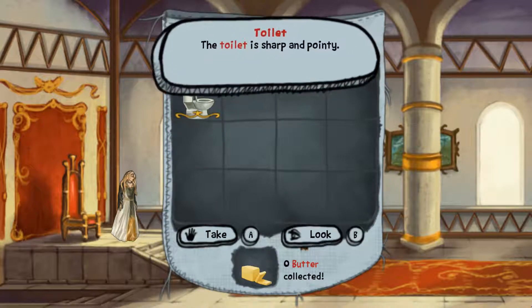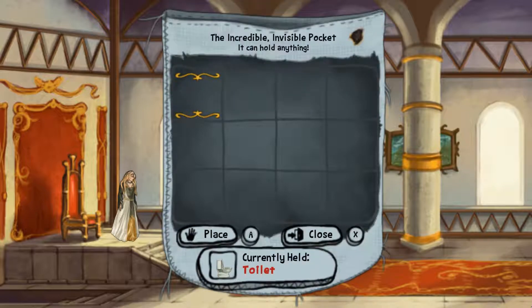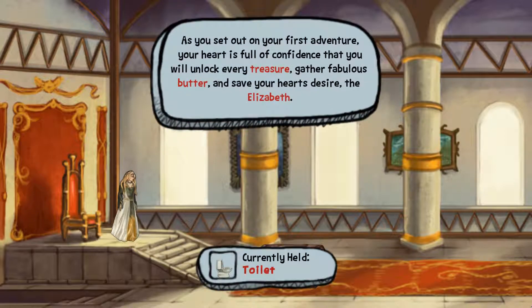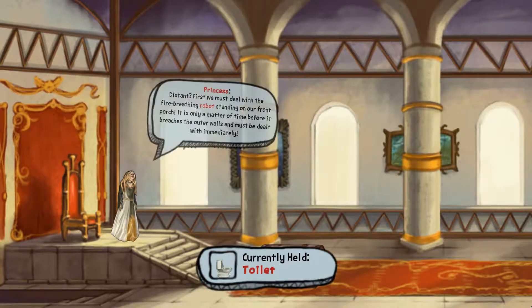The toilet is sharp and pointy. As you set out on your first adventure, your heart is full of confidence that you will unlock every treasure, gather fabulous butter, and save your heart's desire, the Elizabeth. To what distant land shall I adventure to first?